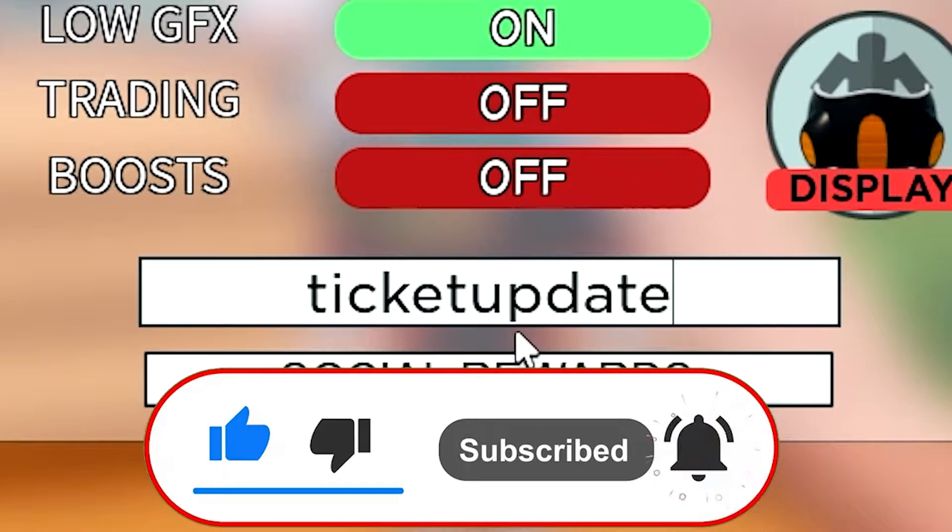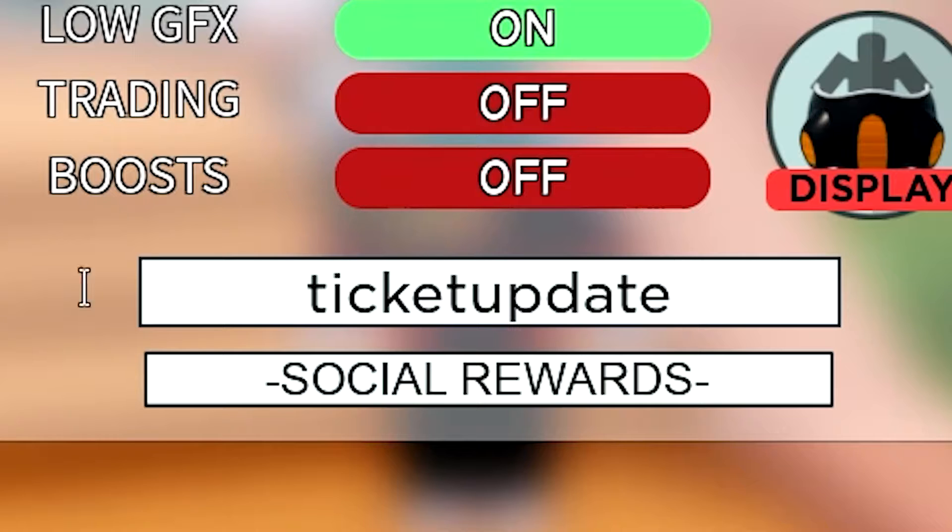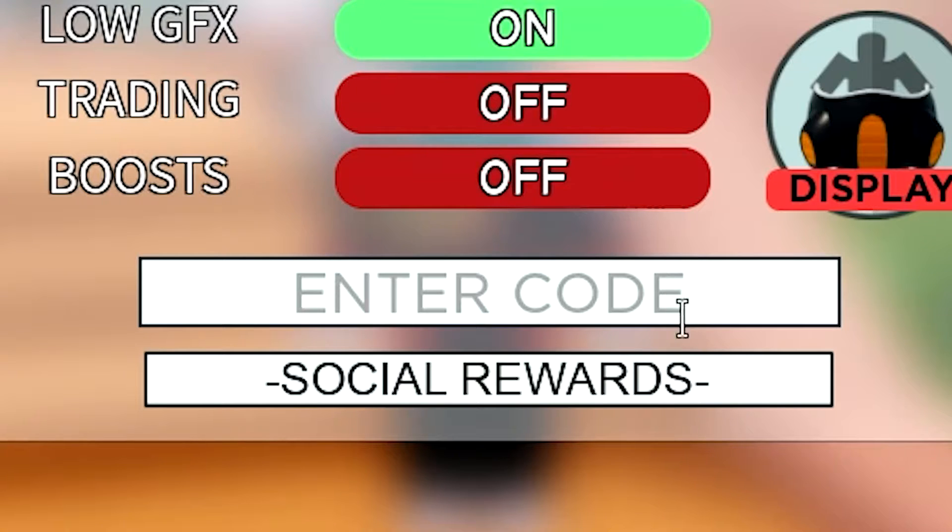Next up we have a code called Ticket Update. Okay, Ticket Update — I'm not sure if it still works but you can actually try it, and it actually gives you 400 gems.